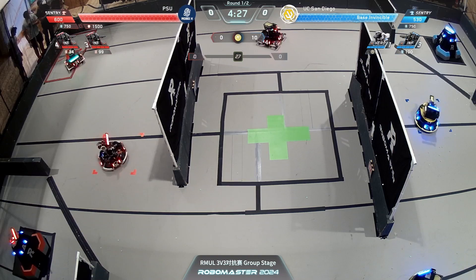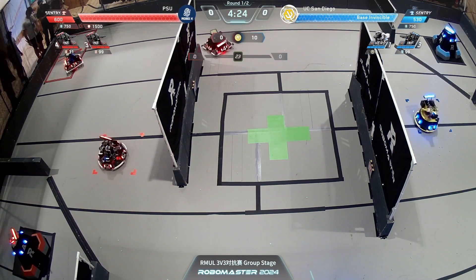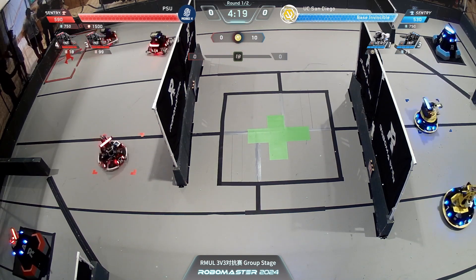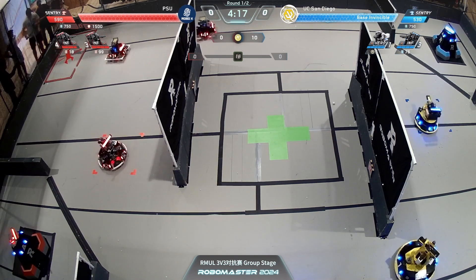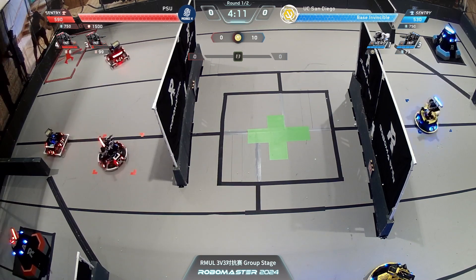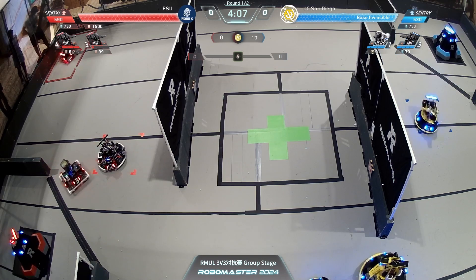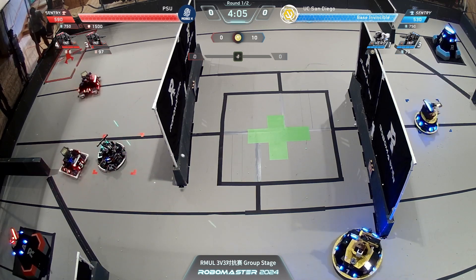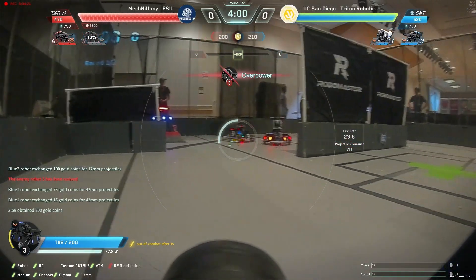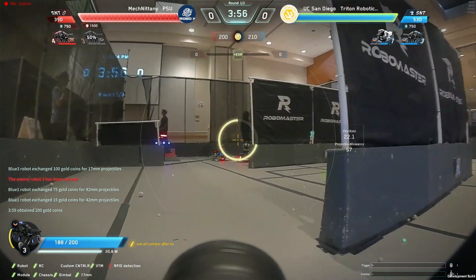PSU is taking a small lead now, doing damage to their UCSD sentry. Red standard trading with the bot, hiding just underneath our camera limit here. Blue standard 3 and blue hero 1 make a push forward for UCSD. Red standard 3 is still taking damage from that overpower. Moving back over — the sentry for PSU just got hit and was disconnected from the system, meaning it is going to slowly tick down in health, giving UCSD a strong lead here.